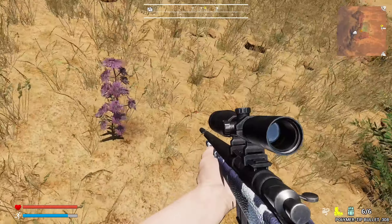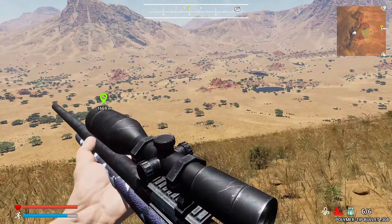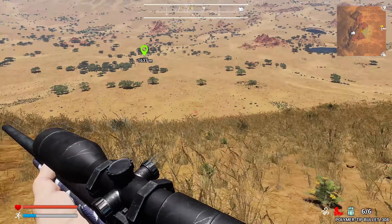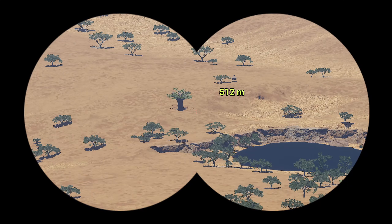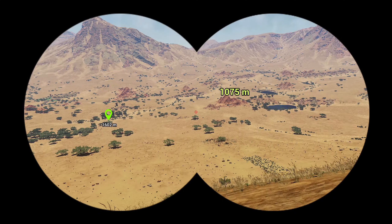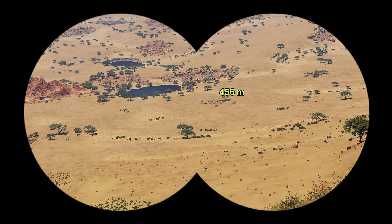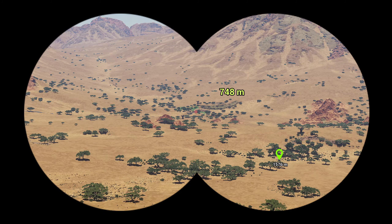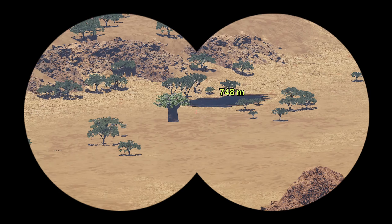This map already looks to be relatively large - we'll learn more as we go but it looks massive. And look right there - that's called the baobab tree. I have no idea how to pronounce it but that's what that is in the distance. It looks like it's going to be a pretty cool point of interest. And yeah, there's definitely more than one of them.